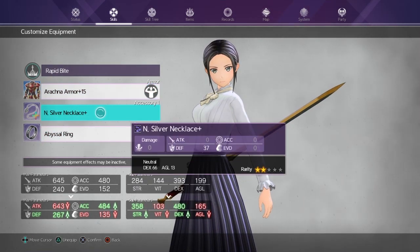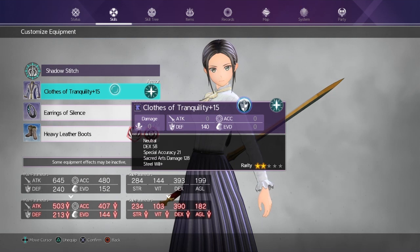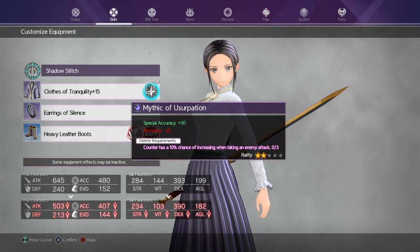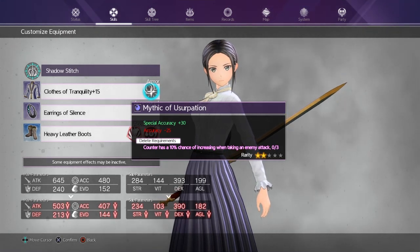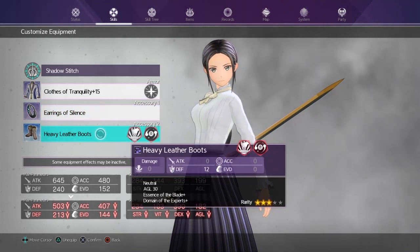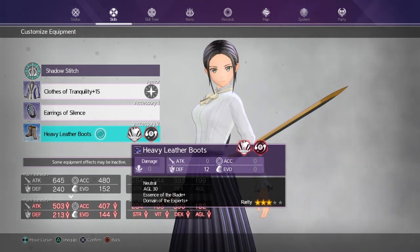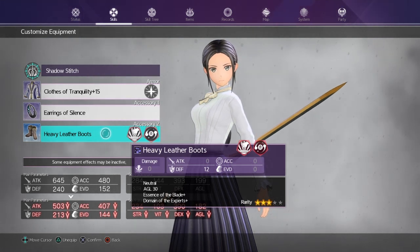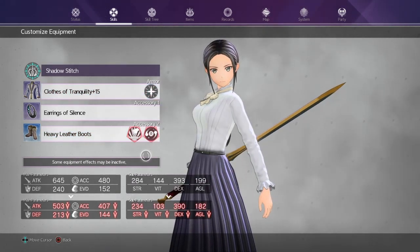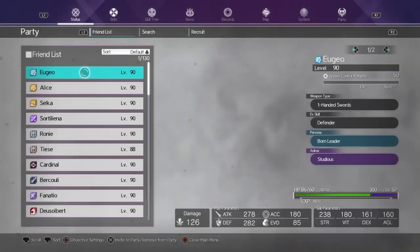I've got the incarnation — those two are the same. Shadow Stitch I use for debuffing, so I'm using Closer Tranquility with high special accuracy and the special accuracy incarnation. It does take away some accuracy, but usually one Bulwark is still enough to hit him — I just need to get the speed debuff on him. I'm using Earrings of Silence as well with special accuracy and heavy leather boots. Records are the same — Nimble, Uptight — and that's pretty much it.